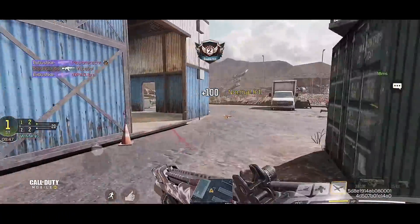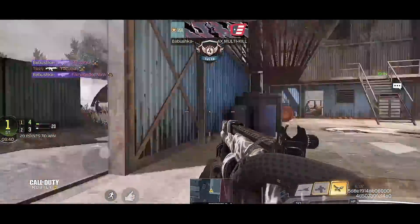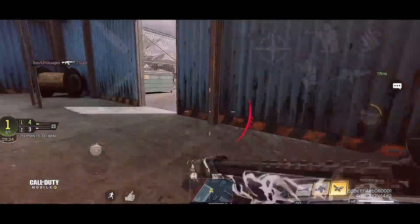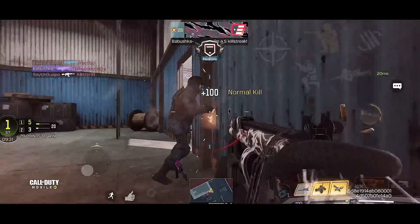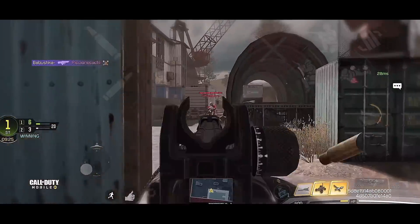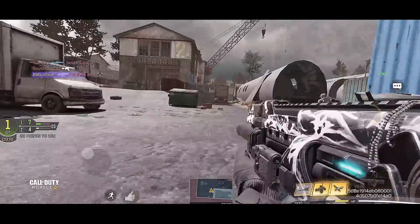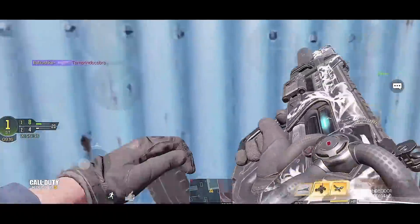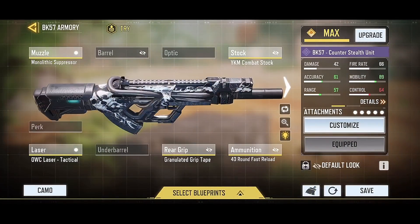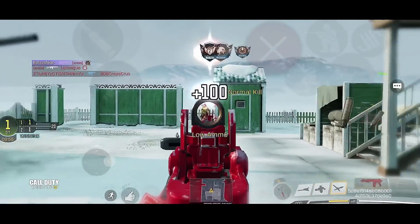Next on the list is the BK57. This weapon is incredible — if you haven't seen my video where I dropped 30 kills in Search and Destroy, go watch it. I think the BK57 is really underrated and I don't see many people using it. It's made it to top 7 on the list. In the gameplay you can see I'm dropping a lot of kills. The weapon feels a bit heavy as an AR but here's the recommended gunsmith build.